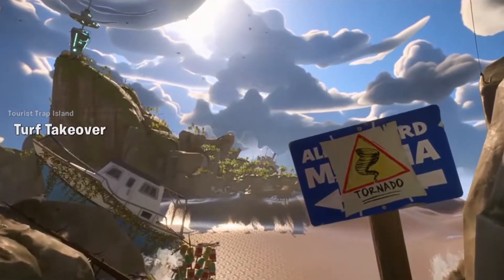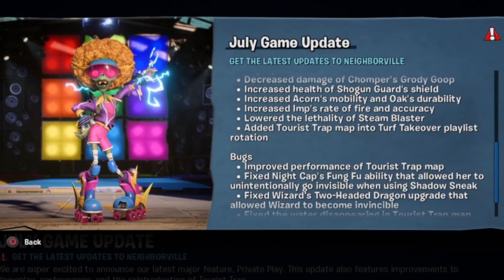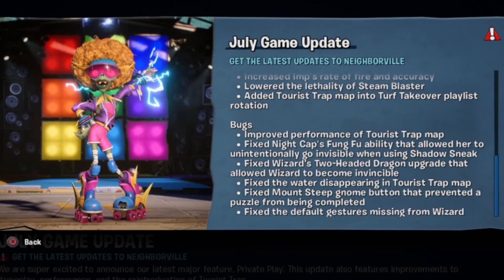Added Taurus Trap Map into the Playlist Rotation. Actually I have heard that they had taken that off to fix some bugs on it, and there it is right there. Improved performance of Taurus Trap Map. Fixed Nightcap's Fung Fu ability that allowed her to unintentionally go invisible when using Shadow Sneak. Fixed Wizard's two-headed dragon upgrade that allowed Wizards to become invincible.